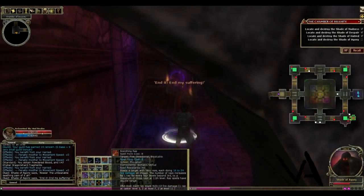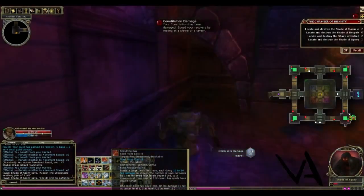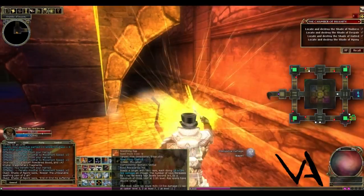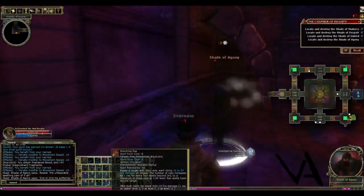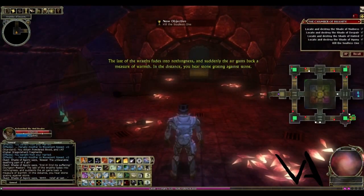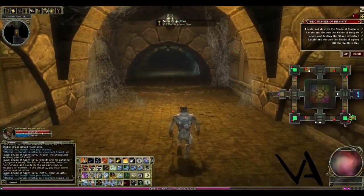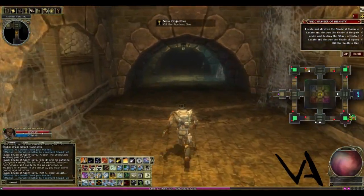This is the Shade of Agony — we're just going to kill him and we will be moving on to the last boss, the Soulless One. The last of the wraiths fades into nothingness and suddenly the air gains back a measure of warmth. In the distance you hear stone grating against stone.